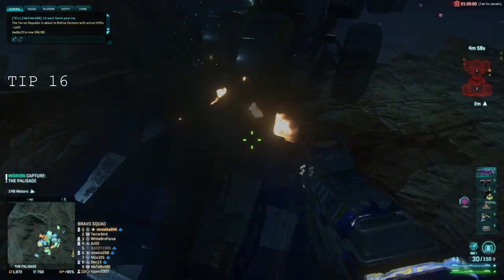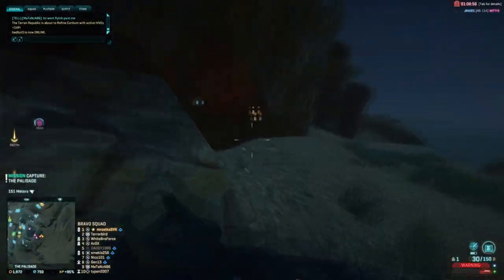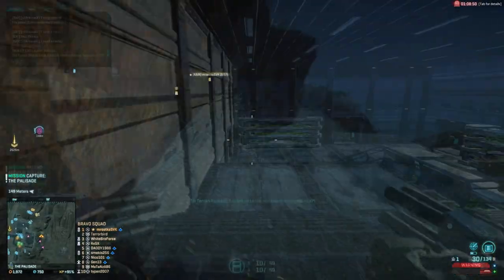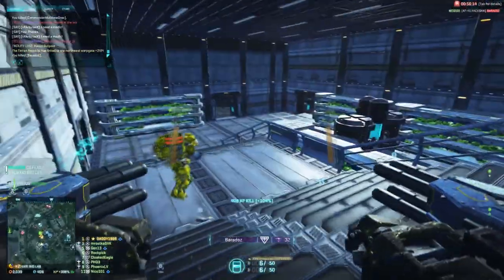Number 16. Are Biolabs giving you a hard time? Try playing light assault and give your forces a new angle to fight from. People mostly get tunnel vision when they are in the thick of battle, so if you get a nice vantage point, this can get you to rack up the kills and bring some enjoyment to what can sometimes be a mindlessly boring fight.